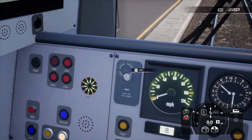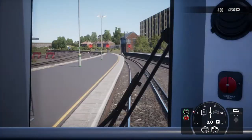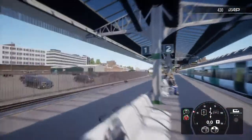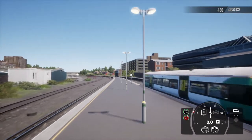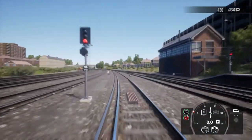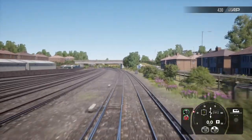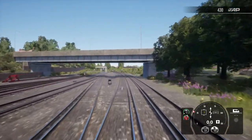We also have AWS — Automatic Warning System. There are little ramps on the track. Let me switch to the other camera to show you. That little grill there is TPWS, which I'll explain in a minute. TPWS is considered one of the most complicated systems but in reality it's actually quite simple — in my opinion it's one of the simplest systems in use on the UK railways.